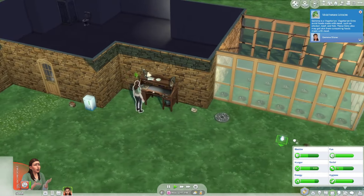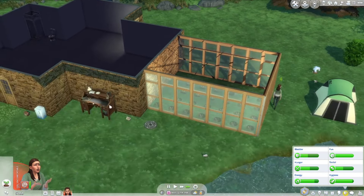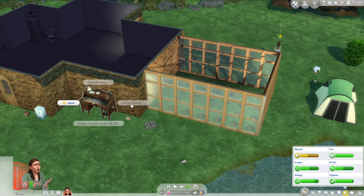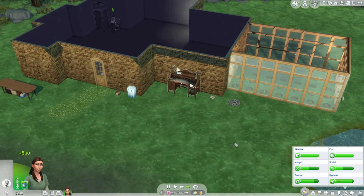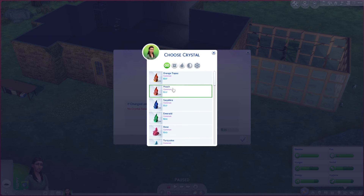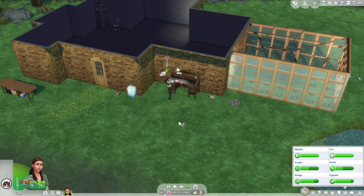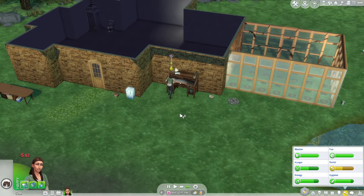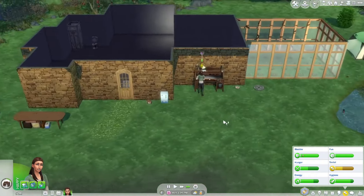I did put our crystal tree kind of in the back here — I'll probably end up moving them. We want to plant that, but she's too uncomfortable now to eat or do anything. I'm going to cut gemstone, a lower cost one — 82 simoleons. We might be able to get two out of this. I might just start the sale anyway with our one bracelet and this gemstone so we can get a little bit of money back to make more gem stuff.